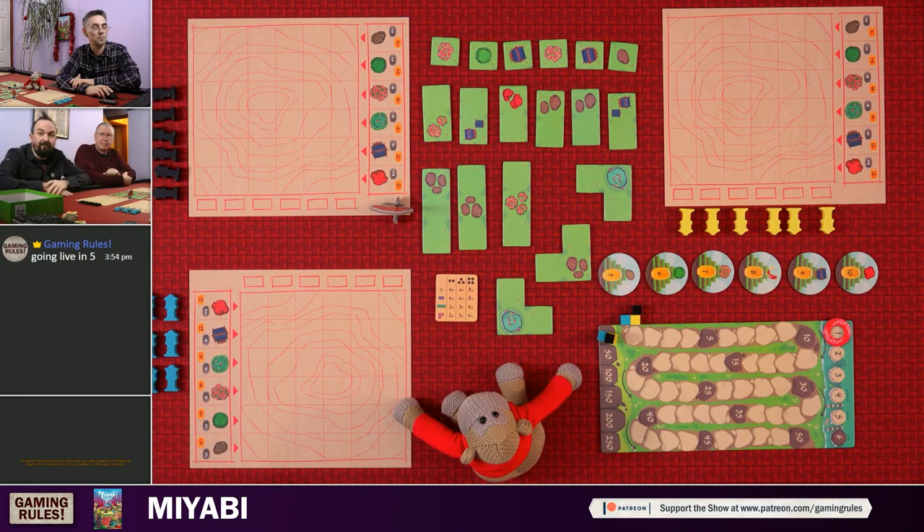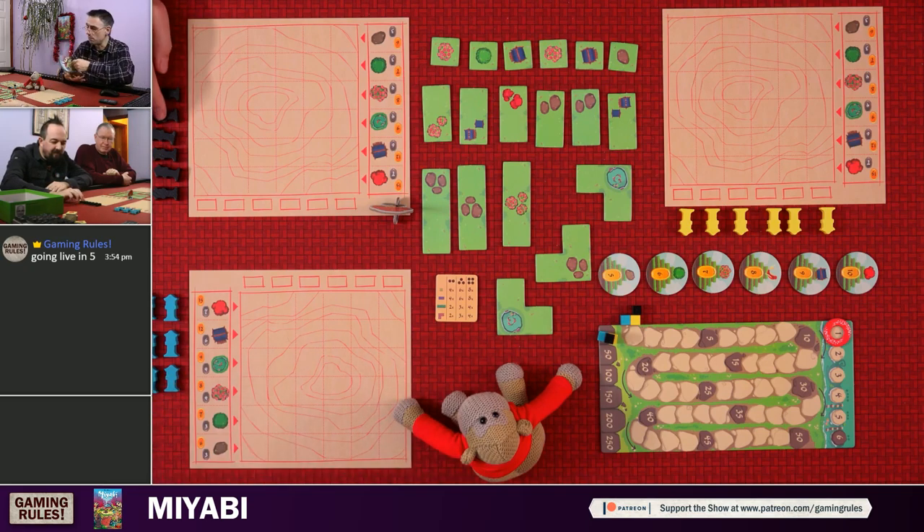Anyway, today we're doing My Abbey — this is going to be a tutorial and playthrough video. I'll switch to the overhead camera now. You can say hello to Rick and Arthur. And apparently Gaming Rules says we're going live in five minutes, so the YouTube chat is working. If you are watching this on Facebook or YouTube, please pop a message in the chat and let me know if you can hear me and see me okay. I'm going to enable the Facebook comments now. James is here — thank you very much for joining in.